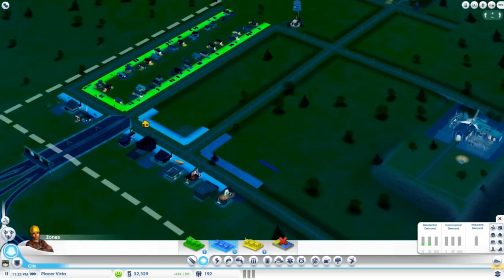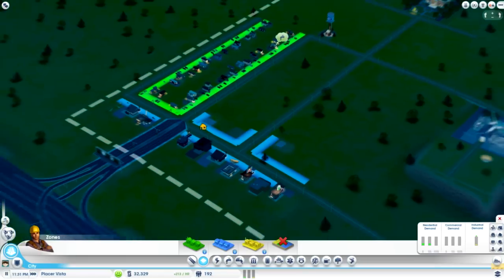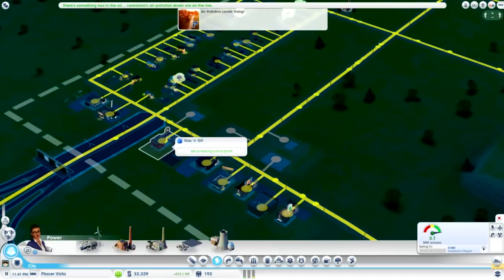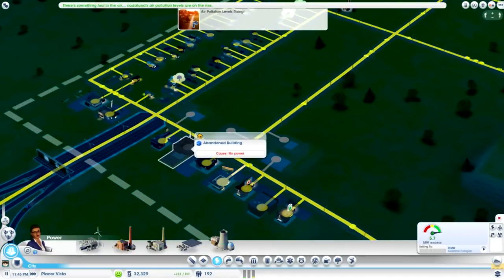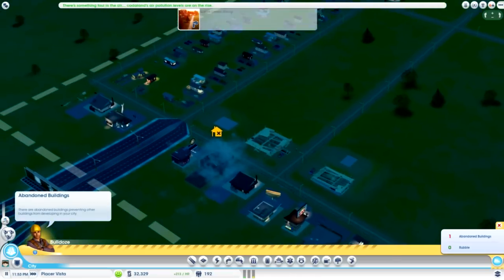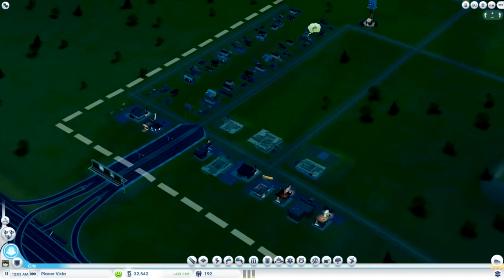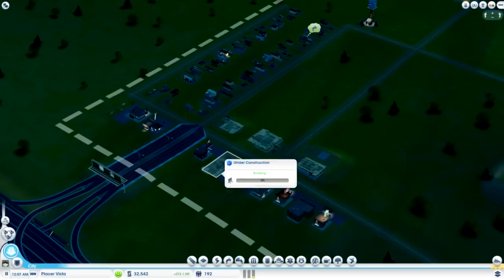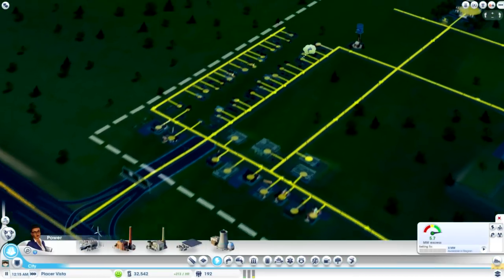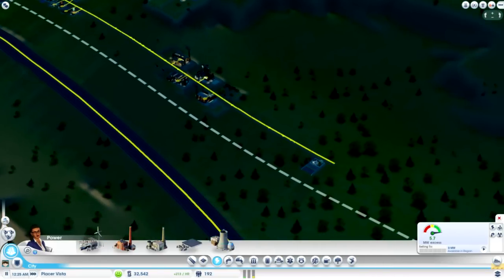Let's add a commercial zone here and probably right here. What's your issue? No power? Why do you have no power? Let's just demolish it — they'll rebuild in like a second. Yeah, so the rebuilding should sort it out. Everyone should be getting power. I don't know what your guys' problem is — yeah, you're all getting power, you guys are good.